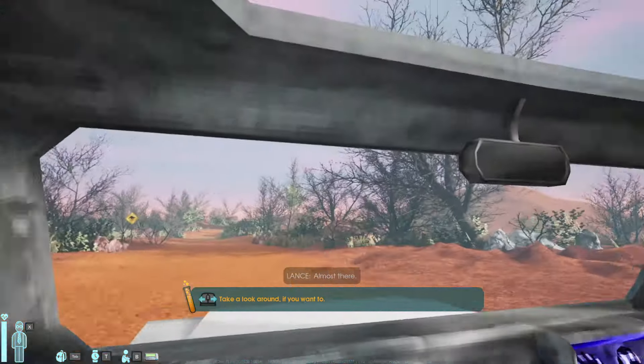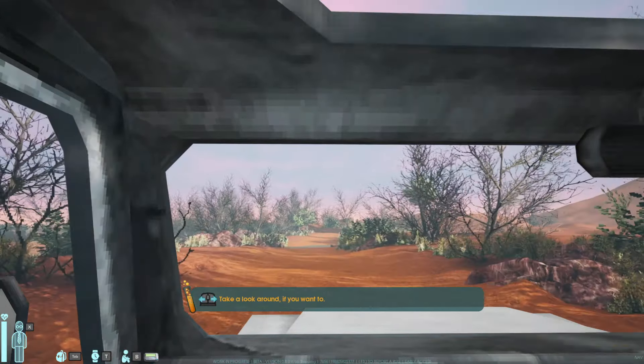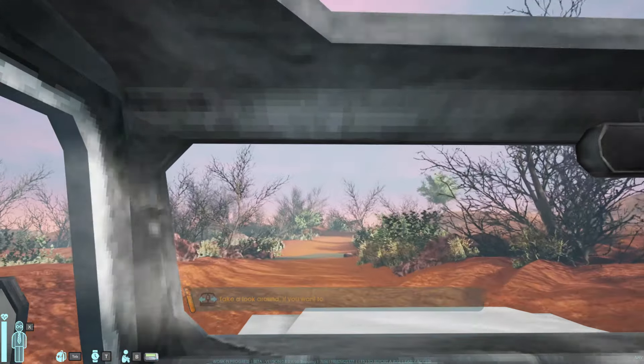In Abiotic Factor, you're a new scientist on their first day of work at a lab in the Australian Outback. After completing a quick one-time tutorial that runs you through the basics of the game, your journey begins.